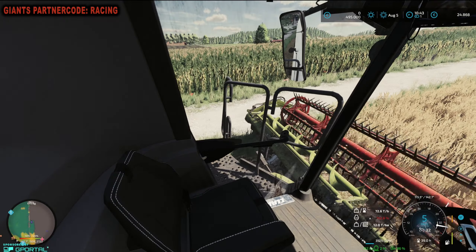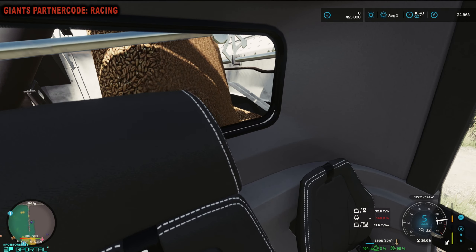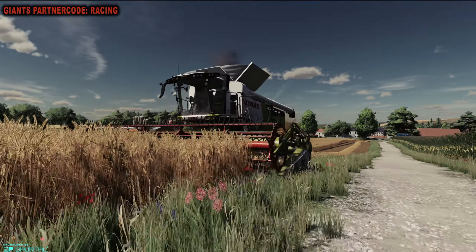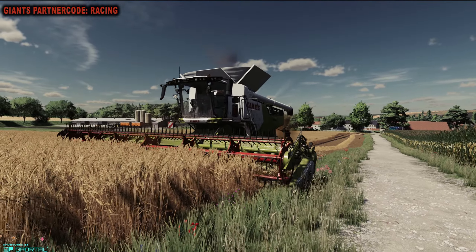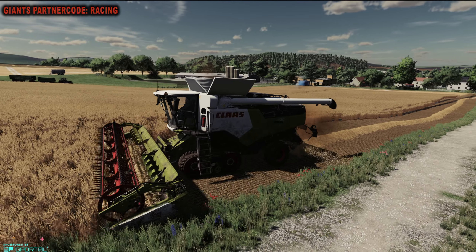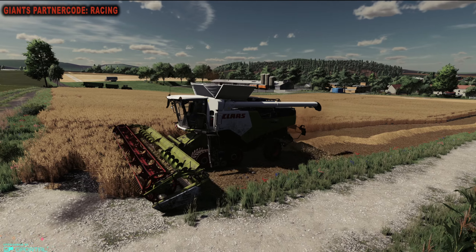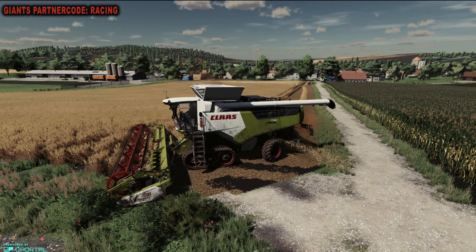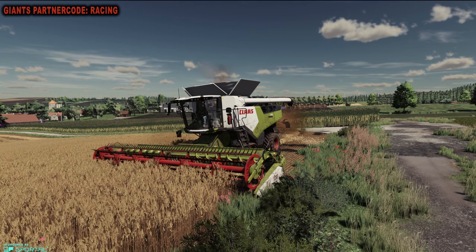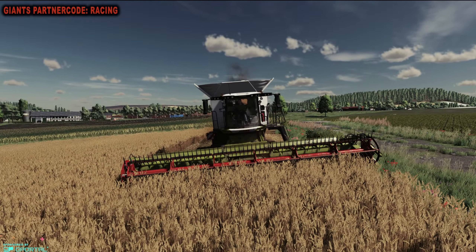Der Korntank ist zu einem Drittel voll. Wir haben hier schöne große Körner. Wir sind hier irgendwo in Thüringen von Kastor, und Dinkel ist allerdings in der Originalkarte nicht mit dabei. Falls ihr das selber einbauen wollt, schaut gerne in meine Tutorial-Playlist. Dort habe ich ein entsprechendes Video gemacht, wie ihr Dinkel selber in diese Karte einbauen könnt. Die Anleitung gilt einmal allgemein – die könnt ihr für jede eurer Lieblingskarten anwenden.